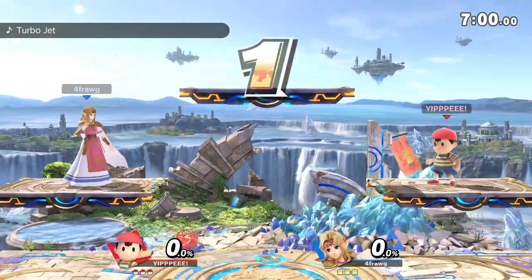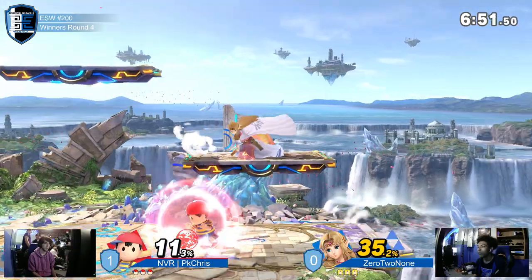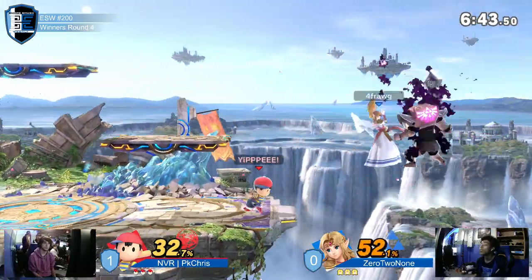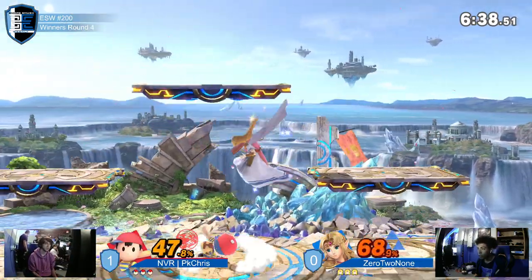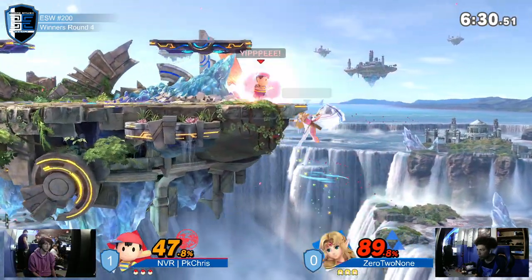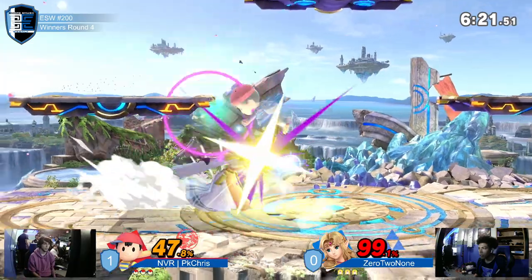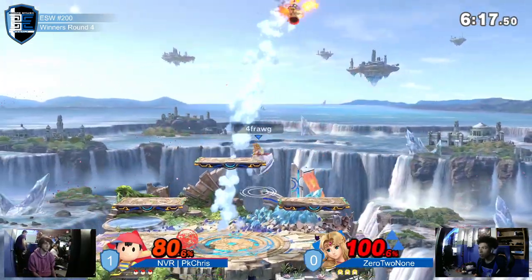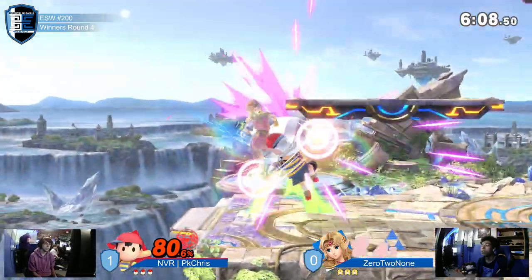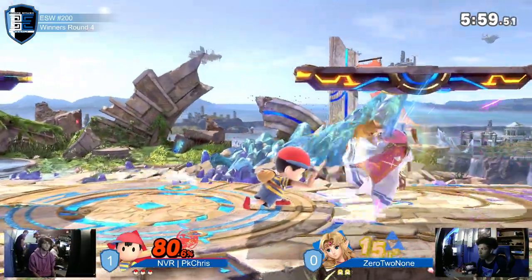Let's see what Zero to None does to adapt. Bear out of shield. Now we're seeing the movement from PK Chris come back online — I feel like that's how he started game one as well, but he kind of fell apart once he got pushed into the corner, because a lot of movement in this game requires you to have space at your back. She wasn't letting him have it. He's finally finding his footing, moving more confidently. That's because he's had stage control very continuously. That was some suspect DI from Zero to None right there, but he was probably on death's door anyway.